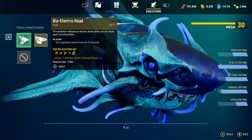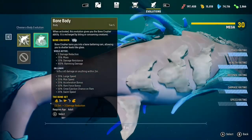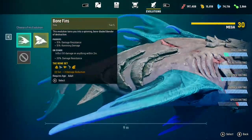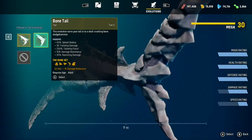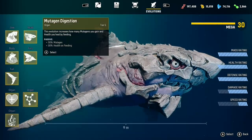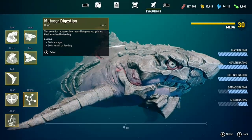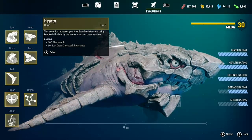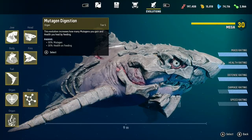I haven't got much of the shadow set, to be honest, as those are done from unlockables in the maps and I haven't completed them all yet — I will, and I'll show you how to. I've got Hearty, Mutagen Digestion, and Mineral Digestion equipped. You can set it up however you want.